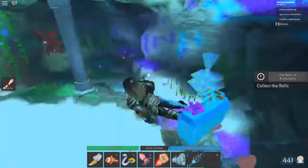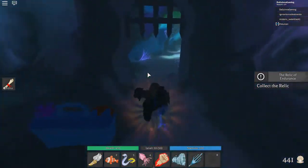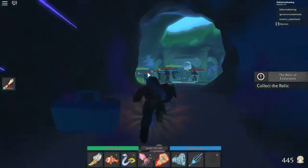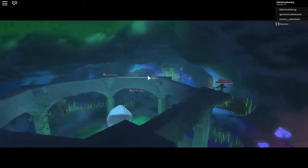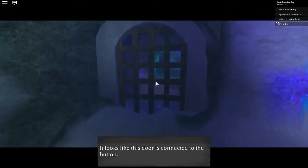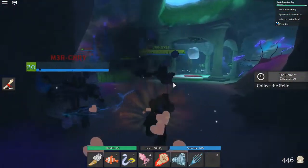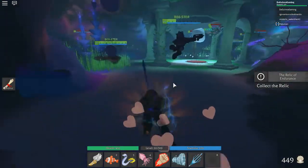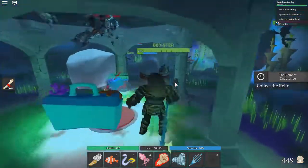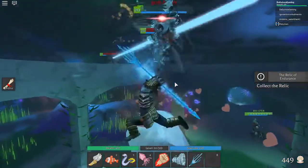I'm back - my team doesn't know what they're doing. We need to kill all these guys - look at them, so evil and creepy. Use the air bubble - I'll do that in a second but first we need to kill all these evil dudes. Got that one - and he just disappeared, he's a wizard.